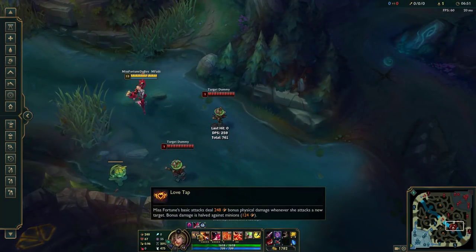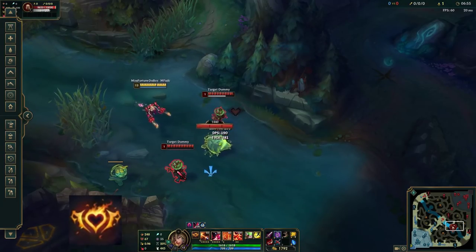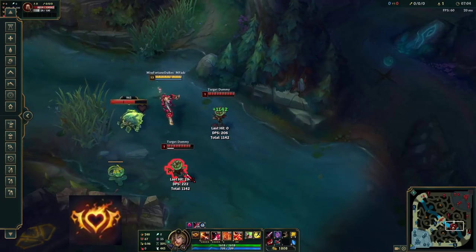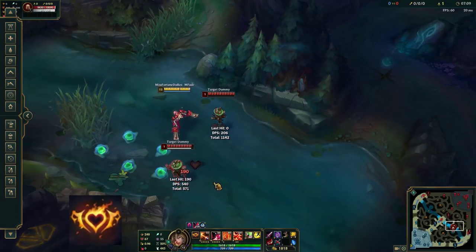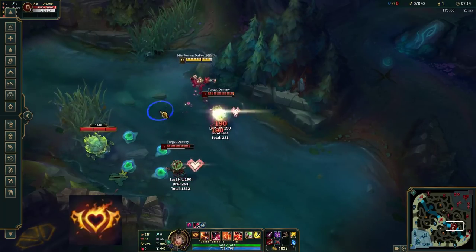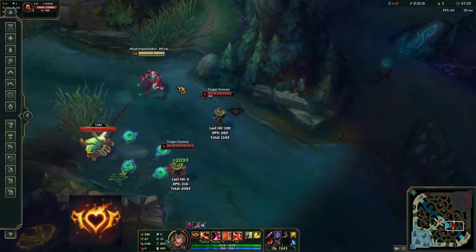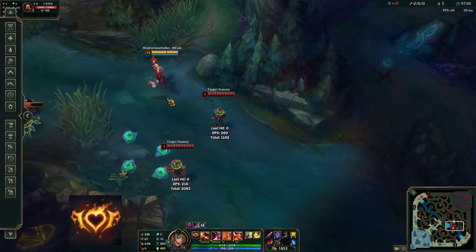Misfortune's passive ability is Love Tap. This ability amplifies Misfortune's first basic attack if she locks onto a new target. It deals 50% to 100% of your total attack damage as bonus physical damage, scaling with your champion level, which means that at level 13 your first basic attack is twice as strong as every subsequent basic attack. Misfortune can apply her passive to every single attackable unit in the game, except for the inhibitors and the nexus. Units with fixed health bars, wards for example, get marked by Love Tap, but they don't take additional damage from it.